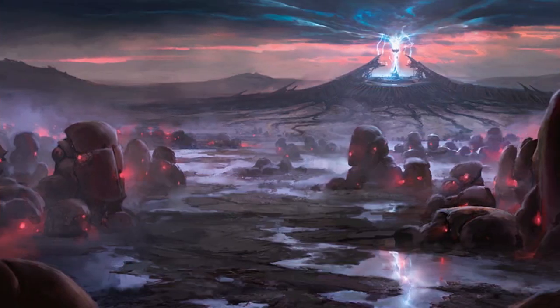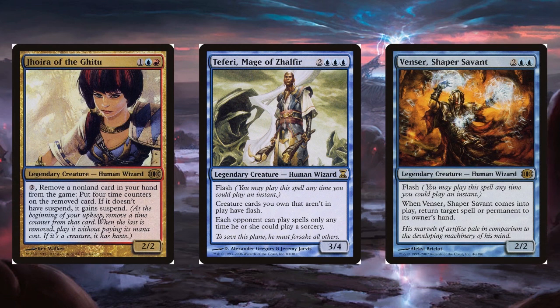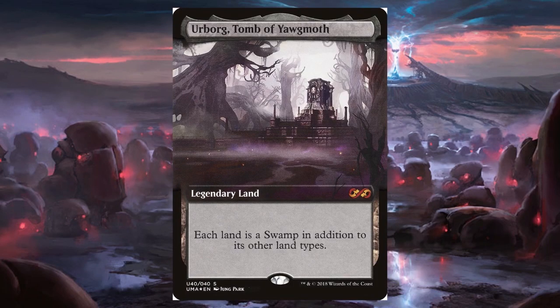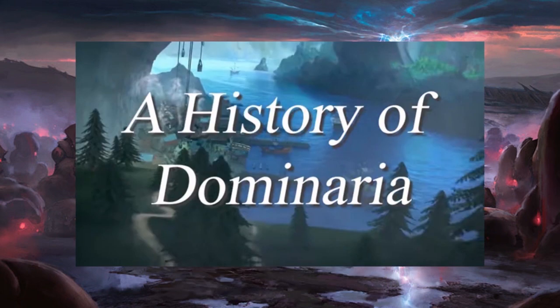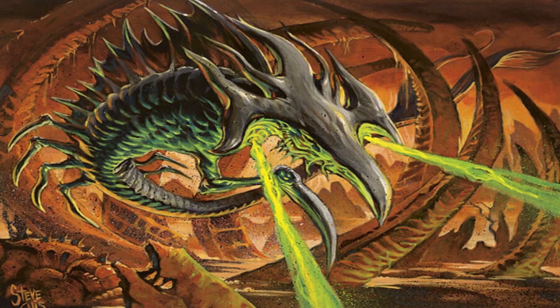The story of this expansion continues on from the Time Spiral set. The Plane of Dominaria is in complete chaos as not only the past and present phase in and out, but alternate histories start to appear as well. Seferi, who at this point has lost his planeswalker spark, has teamed up with Teferi and Venser to shut down the time rifts over the island of Shiv, then heading towards Urborg to shut down more rifts. If you would like to know more about these events, check out Coach's History of Dominaria.